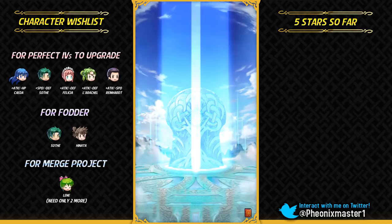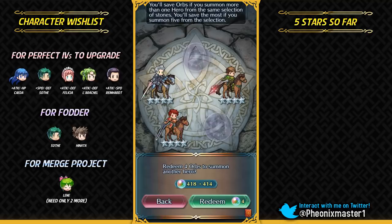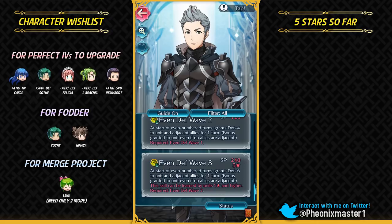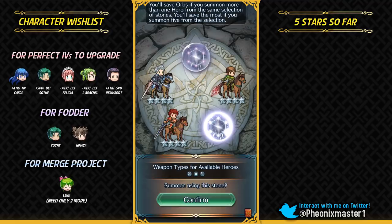Looks like I'm gonna get Christmas Cavaliers. I see that smoke — this could be Niles. It is Silas, 4-star Silas. Silas has been demoted to 4-star. I haven't really seen any post about this banner with 4-star Silas. He does have Steady Stance at 4-star rarity as a lot of people expected, and of course Reposition. If I get a good IV Silas, I'm definitely gonna be promoting him. Three Cavaliers so far!